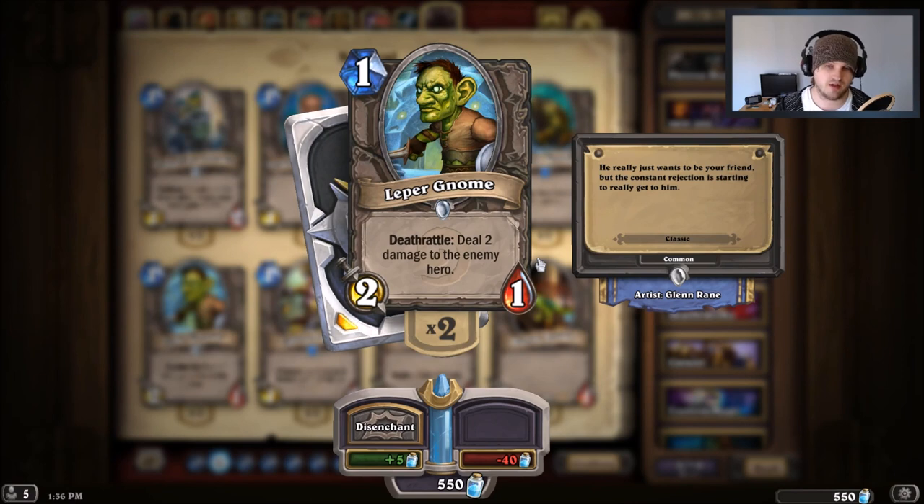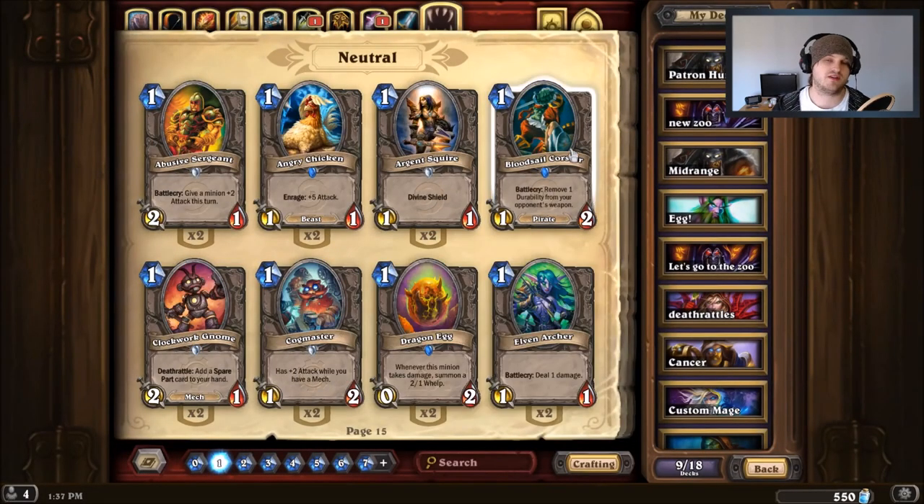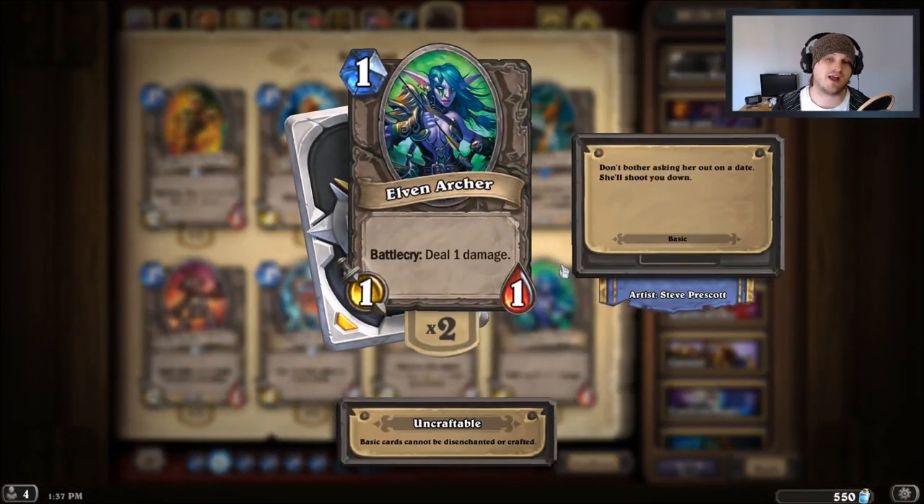Leper Gnome is another great one-drop — if it goes unanswered on turn one, you deal two damage when it dies, and if you get to attack with it twice that's effectively six damage for one mana. Worgen Infiltrator is also really good — it can't die to a one-damage hero power because they can't target it. I suggest waiting to trade up with it rather than going face, so you can kill a two-drop like a Knife Juggler with your one-drop.